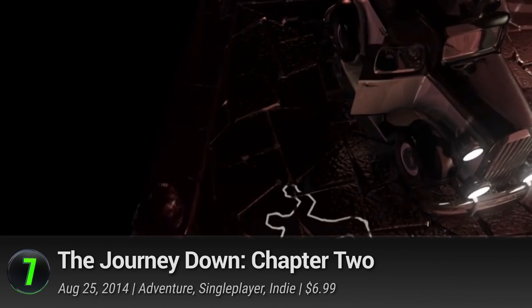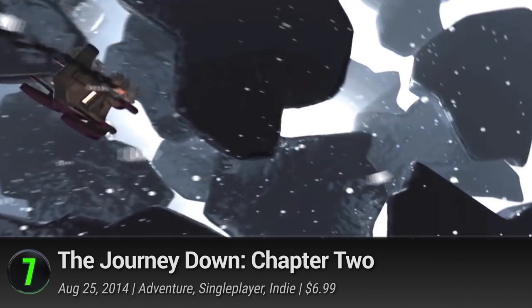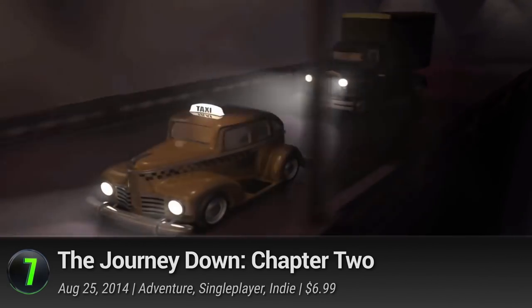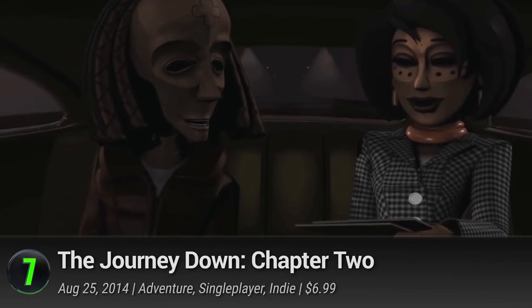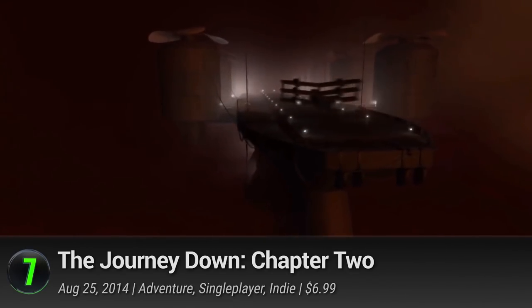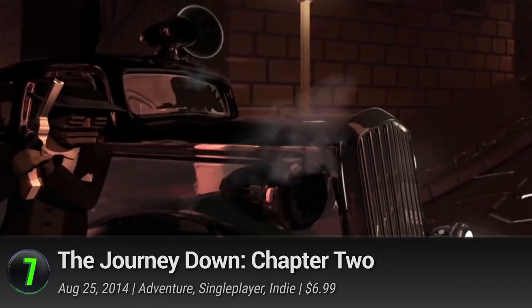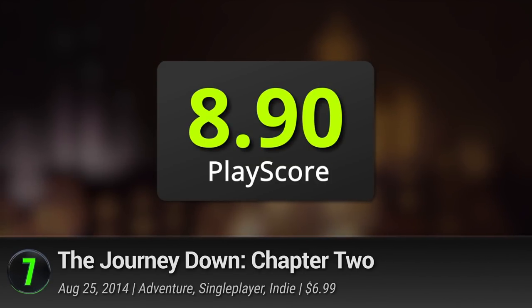7. The Journey Down, Chapter 2. The second chapter to the twisted Afro-Caribbean point-and-click, Sky Goblin brings you to the underbelly of Saint Armando. Join protagonist Buana as he retraces his father's footsteps and unwittingly discovers a dark conspiracy. An award-winning title, it's renowned for its unique art style, intriguing narrative, and cool jazzy soundtrack. It has a PlayScore of 8.9.